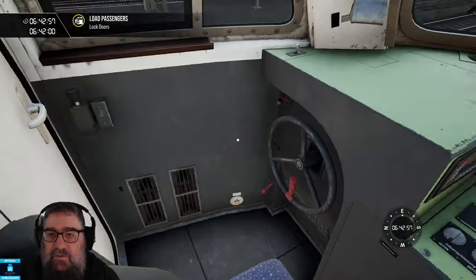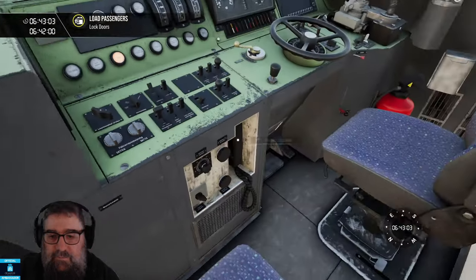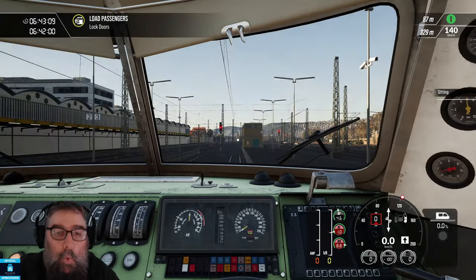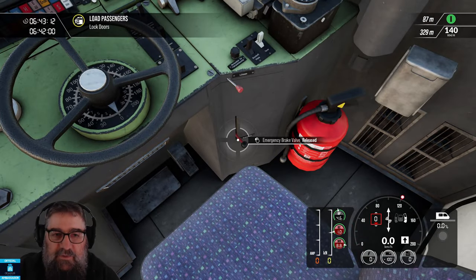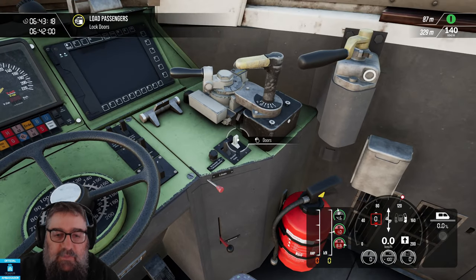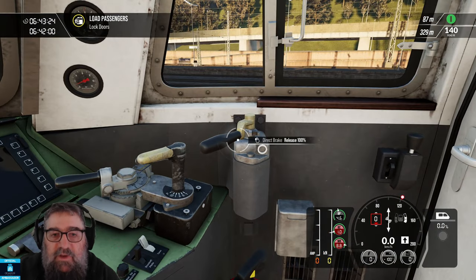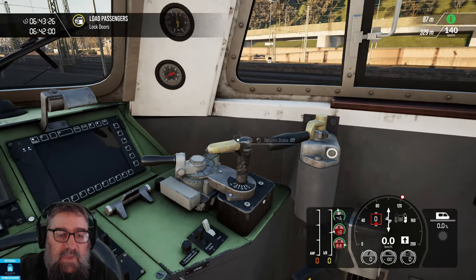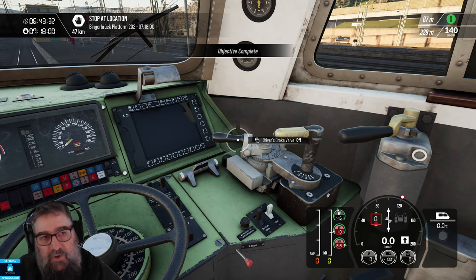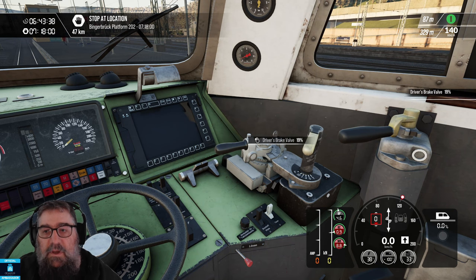Nothing else to do up there. The handbrake is off, so that's fine. Down here we've got our emergency brake — basically, don't. We've got our door switch here so we can use that to open and close the doors, but I just use keyboard shortcuts. We've got the direct brake, which acts only on the locomotive. A dynamic brake. And the air brake for the whole train. The air brake and the dynamic brake are tied together — so if we apply the air brake, you'll see the dynamic brake also applies. But let's release that.